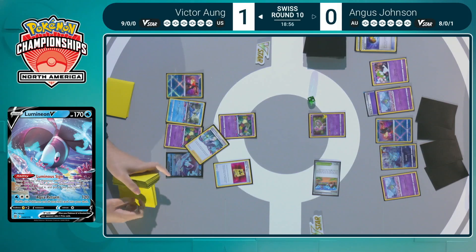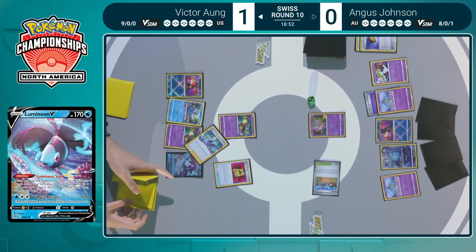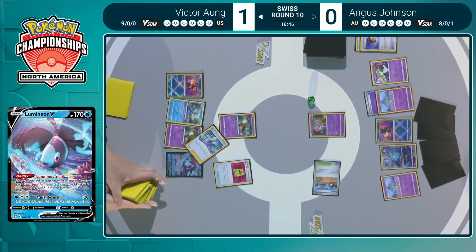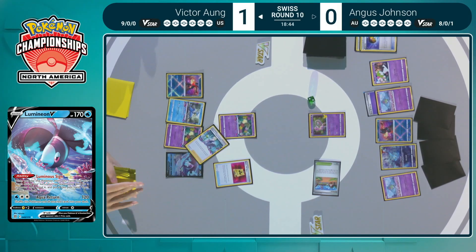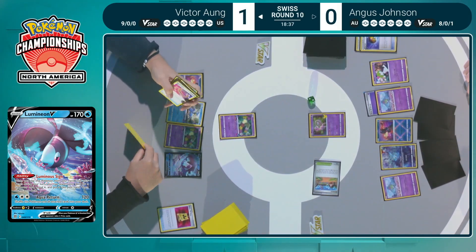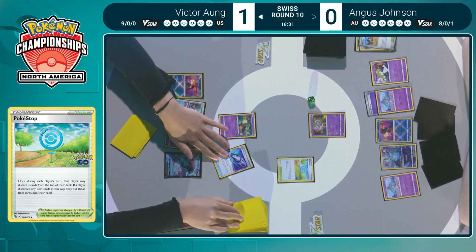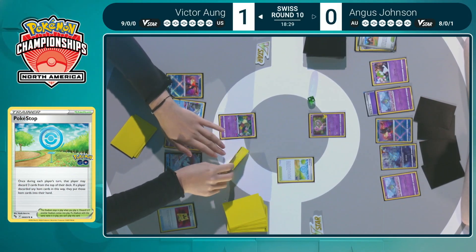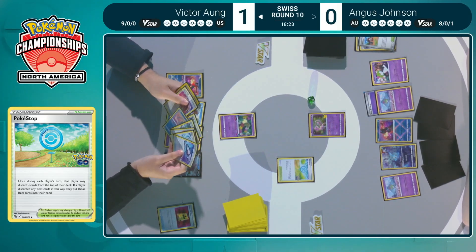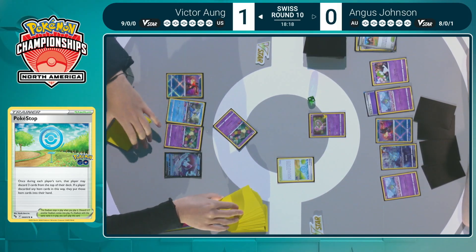That powerful Luminous Sign ability finds the Colress's Experiment, opening up a Forest Healstone to extend the turn. Really just needs an energy and a switching card — should be able to pull together at least four in the Lost Zone and take a knockout with Cramorant. Pokestop also very useful at this point. Draw three — one of them is Lost Vacuum, which will help extend even further, potentially even getting to seven in the Lost Zone depending on these Flower Selectings and Colress's Experiment.